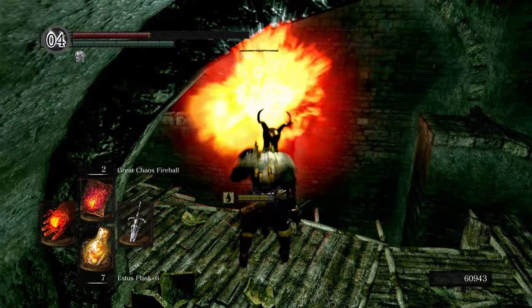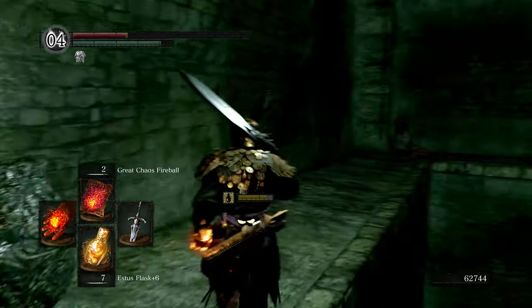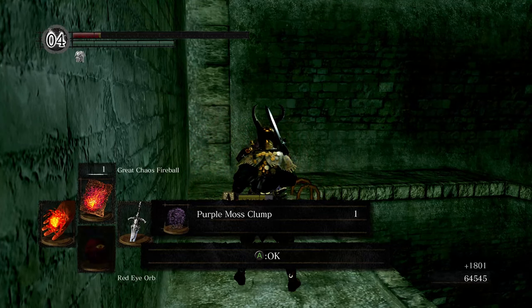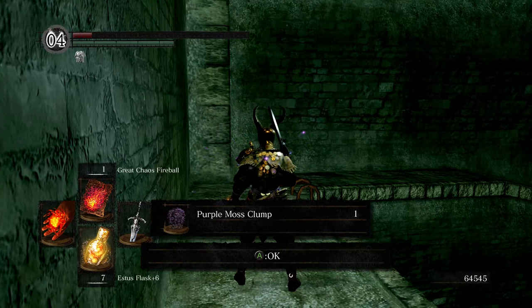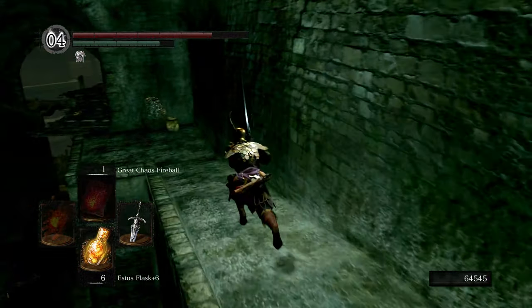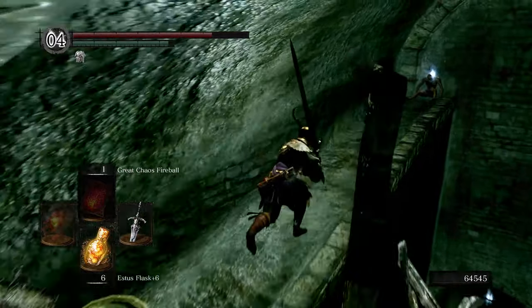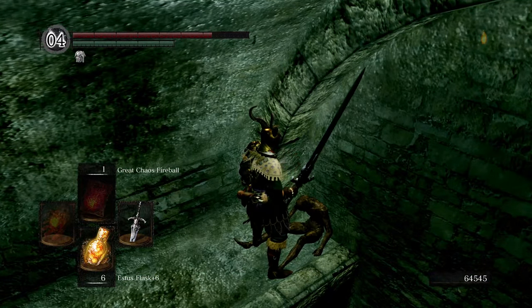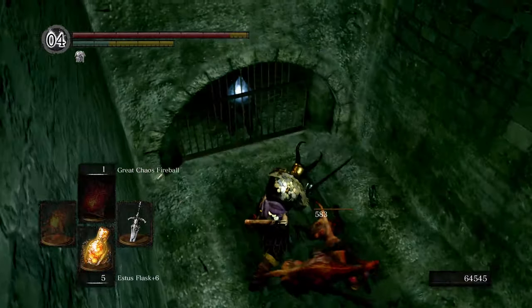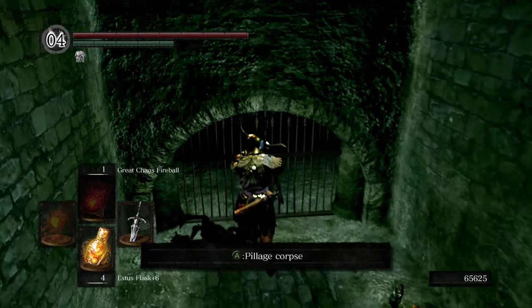Here we go — fire! And finally one last one. I'm nearly dead. Cure ourselves, just in time. I do want to grab that soul item that was over here. I'm getting my health topped off here because I'm gonna go for the plunging attack — like so. Get one of them, get the other, and we are good. Just grab the Firekeeper Soul and homeward bone back.